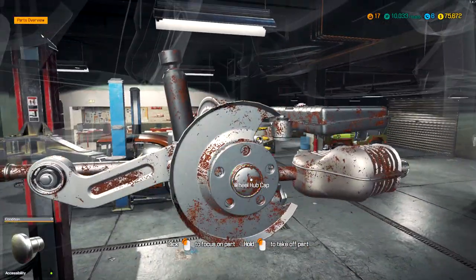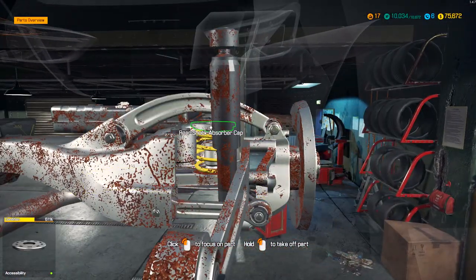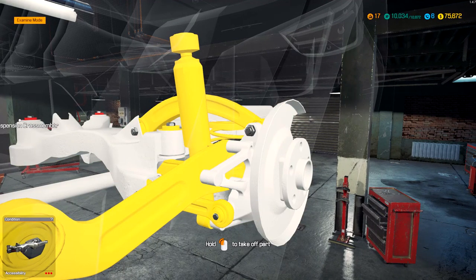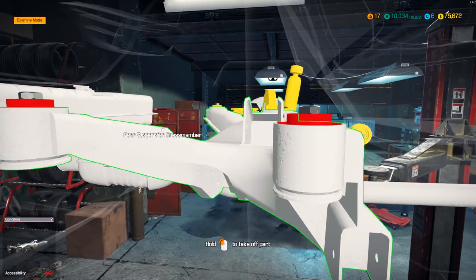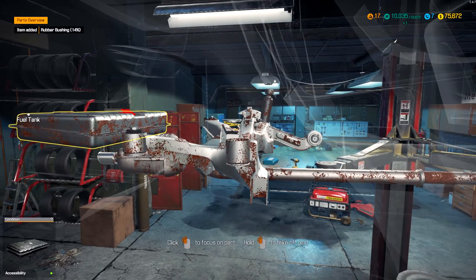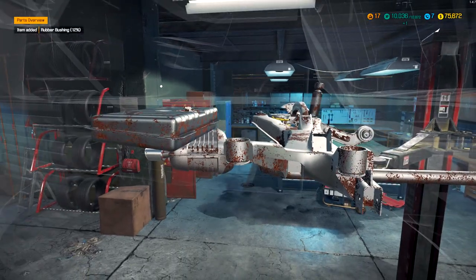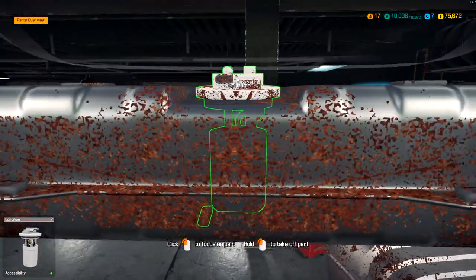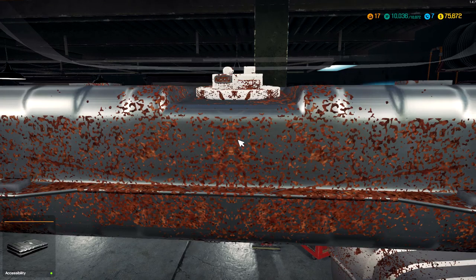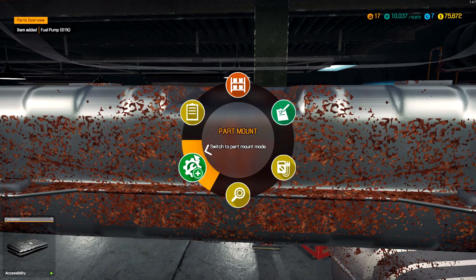What about the bearing in here? Oh, the bearings are all good. Sometimes they like to hide that on you. The shock — everything here looks like it's decent. Oh, we've got some bushings back here in bad shape. Look at that — they're straight red here. Let's get them out. Rubber bushings at 14%. Let's also check the fuel pump — let's just take it off. 61%, it's okay.